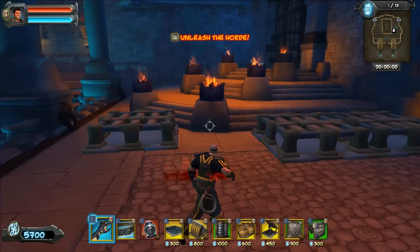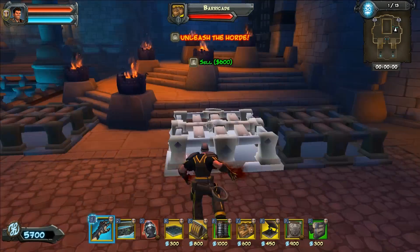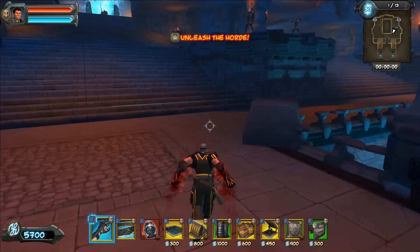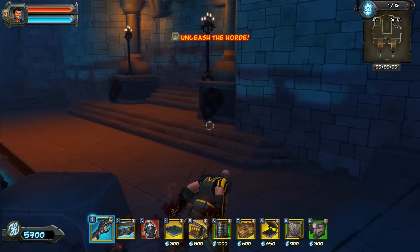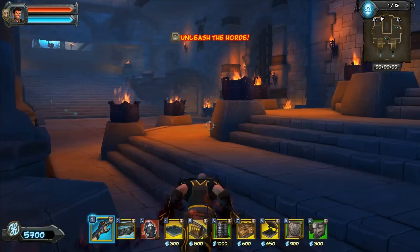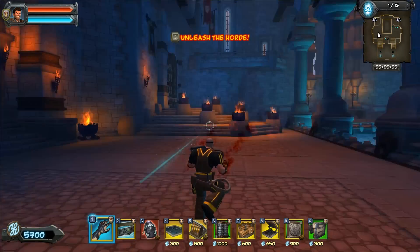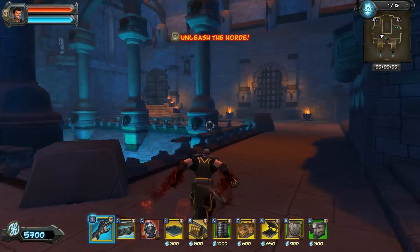A little strategic barricading here with those braziers and the stairs — if you barricade like so, the orcs will not run through. That's nice. It forces everything to go up around here and over to this side. Thanks Rogo for that little tip. I got a little schooling session with Rogo a couple of weeks ago and he showed me that one.